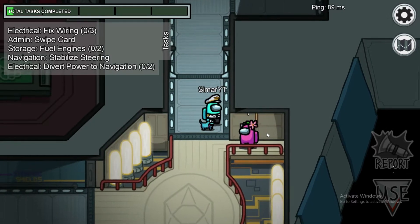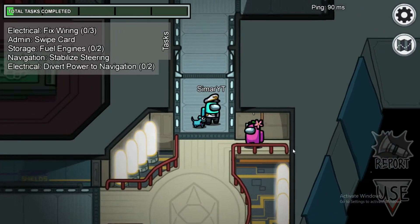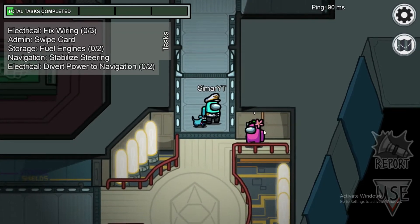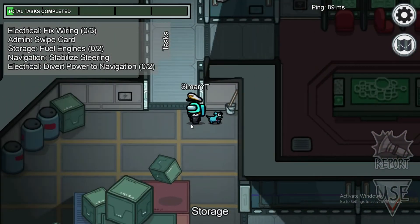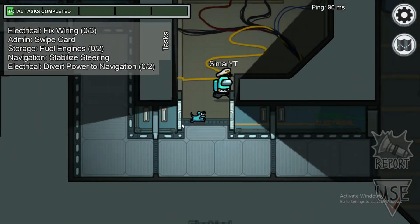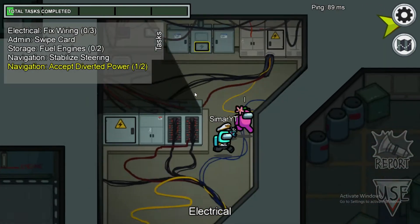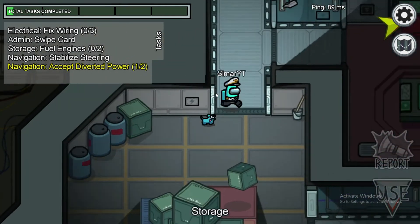Another fake task to watch for is diverting power, which may be in any part of the ship. If somebody starts doing the divert power task as soon as the match starts, they are a hundred percent impostor, because first the power has to be diverted from electrical, and only then would you go to the other location to receive the diverted power.